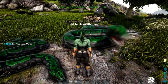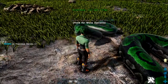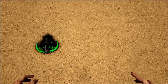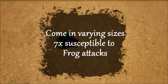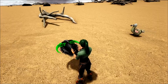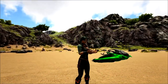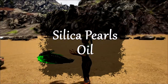Tamed Titanoboas can now be harvested every hour for two Titanoboa Venom. Just be cautious as this will hurt you a little bit. Trilobite. Last but not least, we've got these little guys. Like a few others covered today, they come in a variety of sizes and are seven times more susceptible to attacks by frogs. A neat little feature is the ability to tame Trilobites now using the new fish basket. Tamed Trilobites can be picked up by players and will passively generate silica pearls and oil in their inventory.